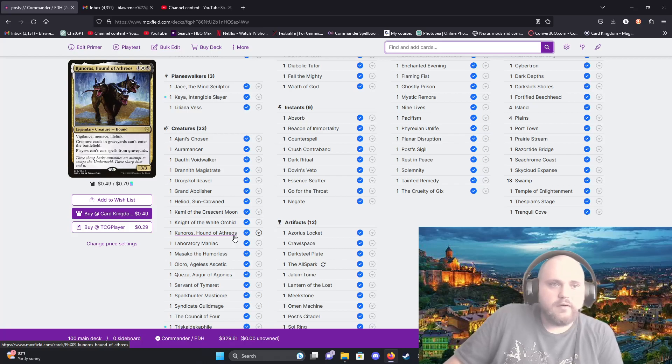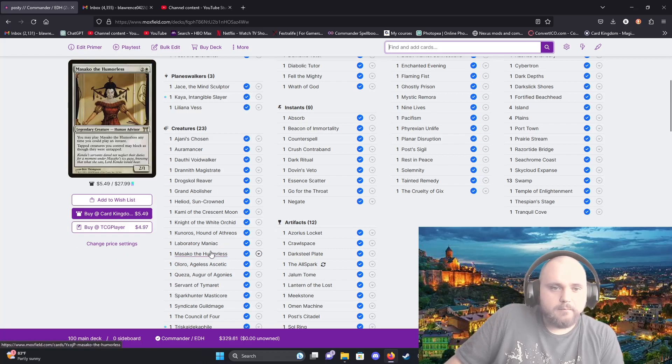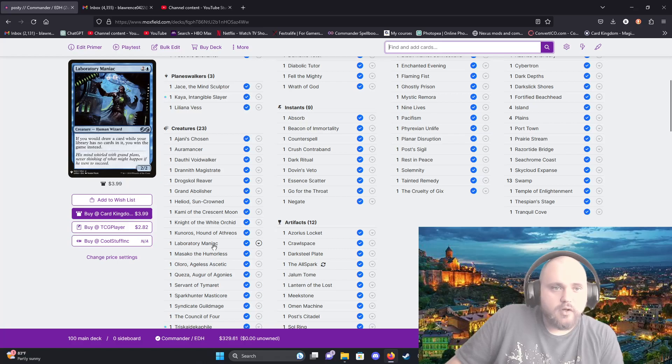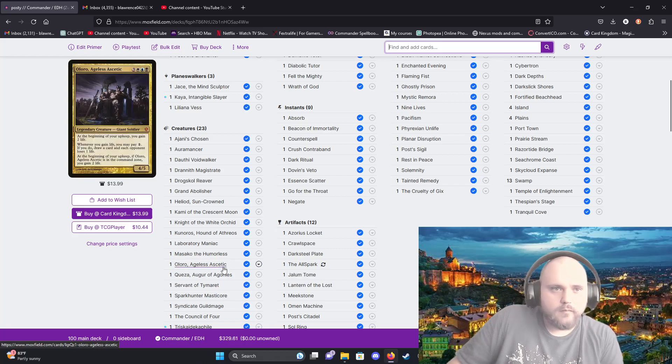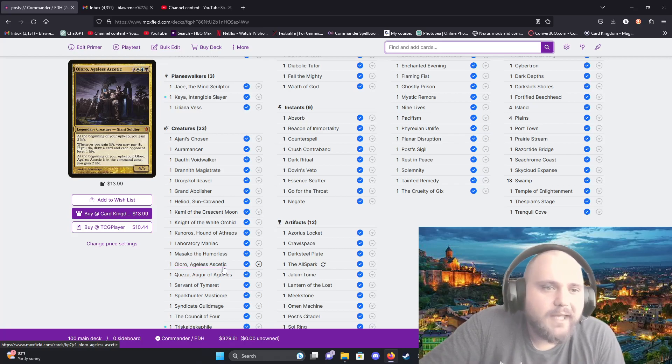Kuneros Hound of Athreos has vigilance, menace, and lifelink — creature cards in graveyards can't enter the battlefield and players can't cast spells from their graveyard. Laboratory Mimic — if you would draw a card while your library has no cards in it, you win the game instead. Masako the Humorless can be played any time you could play an instant; tapped creatures you control may block as though they were untapped.